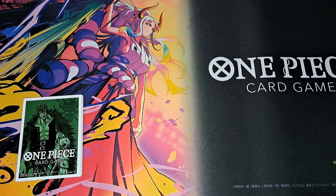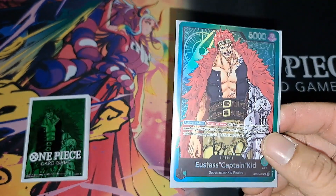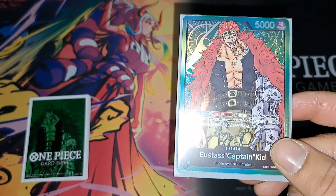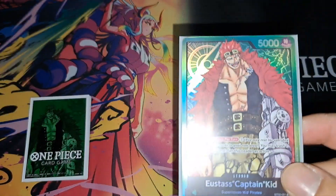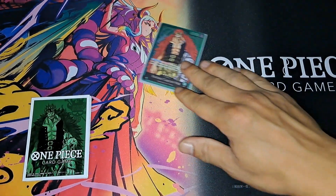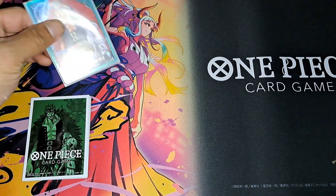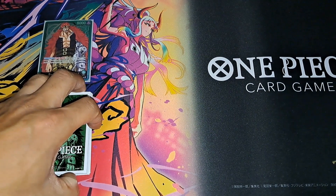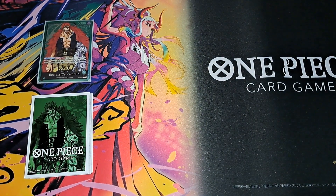What's up y'all, Silent TCG here back again with another deck profile on my current deck I've been using this week. As you can see, it is the Green Kid leader from the Worst Generation starter deck — definitely a phenomenal leader. The build has been very consistent and very strong. I only lost one game and it was a close one to a Red Zoro, but overall phenomenal gameplay. I'm gonna show y'all right now what I've been using.